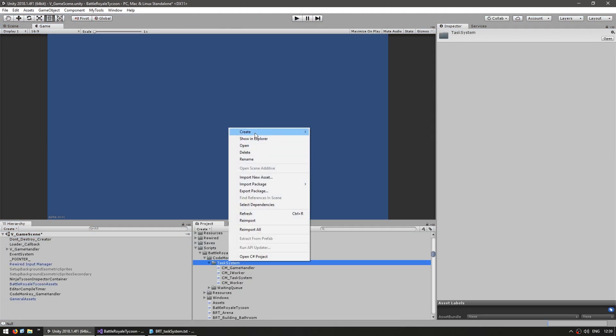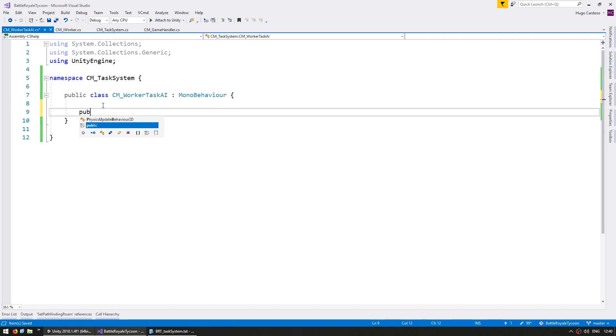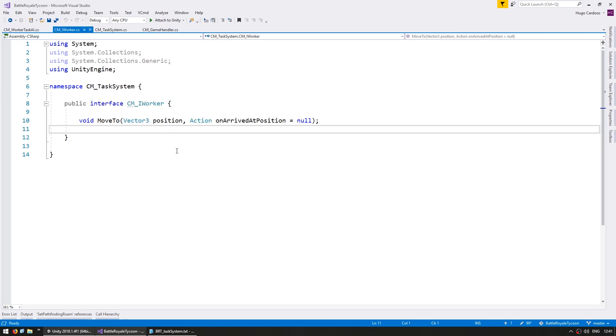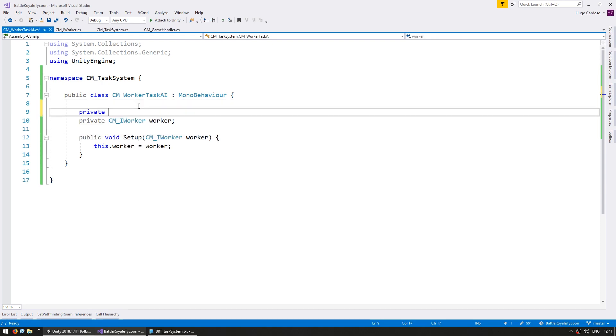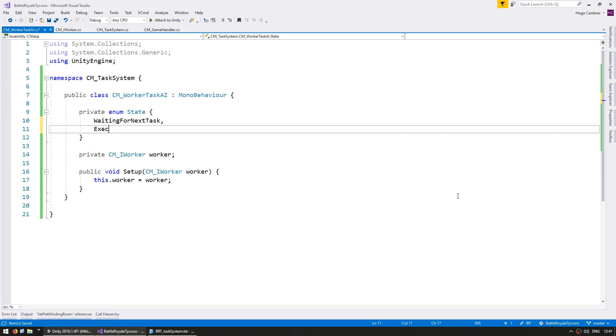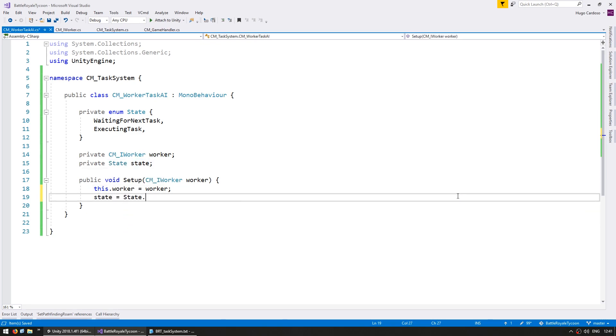Now let's make the worker. Let's make a new C# script and name it cmWorkerTaskAI. Inside, let's first make a setup function — public void Setup. We need this function so we can pass in the worker object, which is of type cmWorkerWorker. This worker object implements an interface containing all the functions we need for our task system — right now, all we need is the Move function, which moves the worker towards a target position and triggers an action when he arrives. Let's also make some basic states: a private enum called State with possible values WaitingForNextTask and ExecutingTask. We'll store a state field, starting off as WaitingForNextTask.